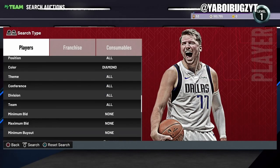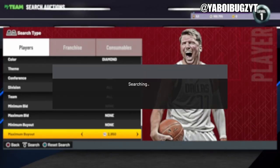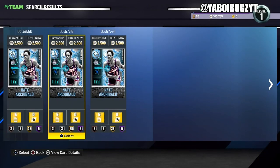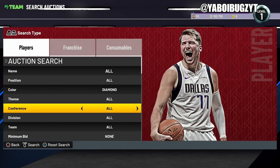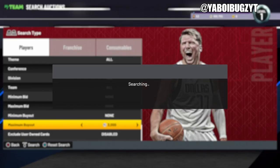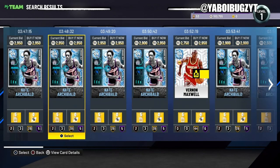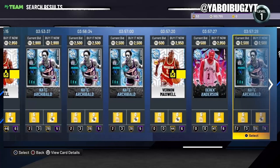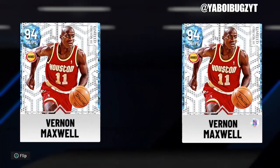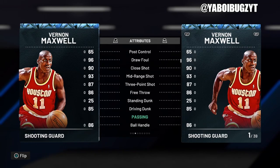Diamonds are up to a new all-time high. If you did invest in Vernon Maxwell at 1,700 MT — that was his price — he is now up to over 2,800 to 3,000 MT. So if you listened to my investment tip, congratulations, you doubled your MT and made a thousand MT off each card.